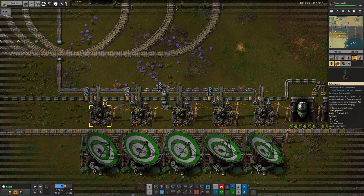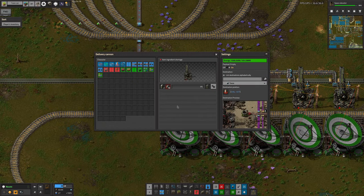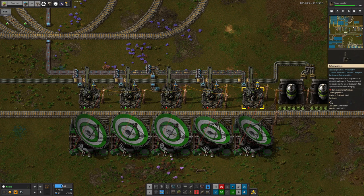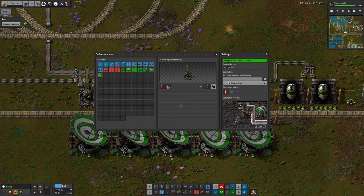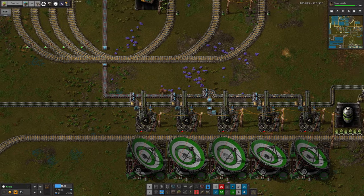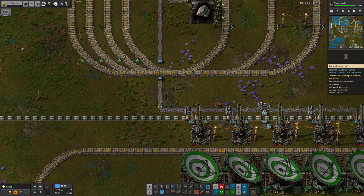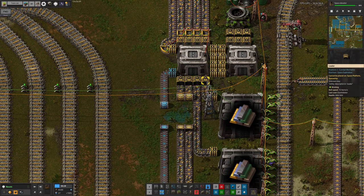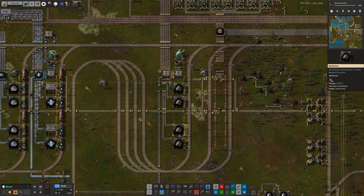There's a belt coming down out of this storehouse to a row of delivery cannons. This is where the rare metal is coming from - one of these is firing at Taras and one is probably firing up to Norbit. There are more over here shipping them out to other places as well - also Norbit and various other locations. This is needed in lots of different places. We have a trickle of rare metals coming down here because of the way the flow splits - probably four outputs going one way and only one coming here.